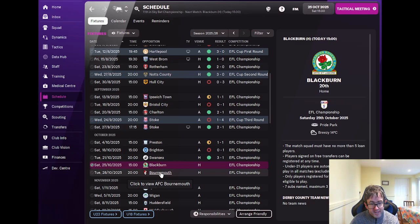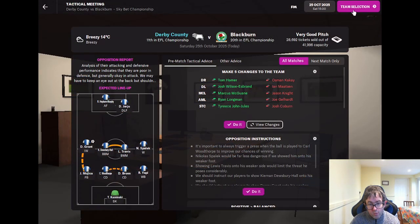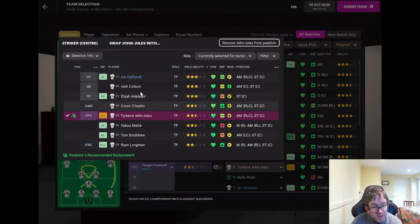Since you last saw me we played three games. We drew 1-1 away at Preston, lost 1-0 away to Brighton, and then in the most recent game we beat Swansea 3-1. Time now for the Blackburn Rovers game. I'll hit the Quick Pick button and make one or two tweaks — the only change I'm going to make is up front: I'm going to replace Tyrese John-Jules with Joe Gellhart.